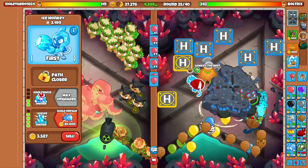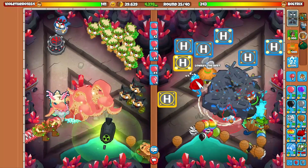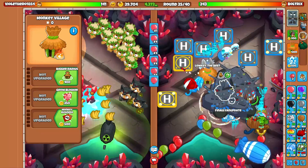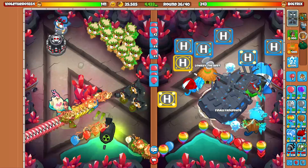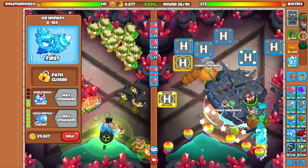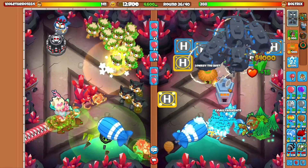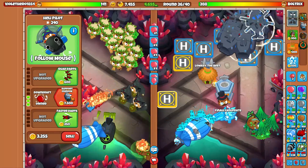I want to go for an Icicle Impale. Right here should be a pretty decent spot — that's going to be fine for us. I'm also going to need a Village in the middle of the map. Let's make sure it has Camo Detection. I'm going to go for the Icicle Impale right now, and we need MIB on that so they can actually pop DDTs for us. I know I'm off with using my abilities — it could be a little bit more efficient, but we got the Icicle Impale now on the map.